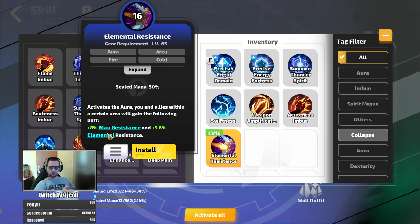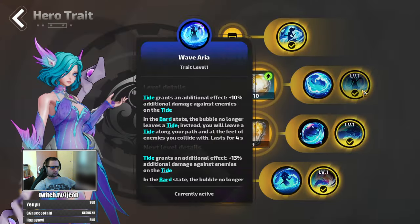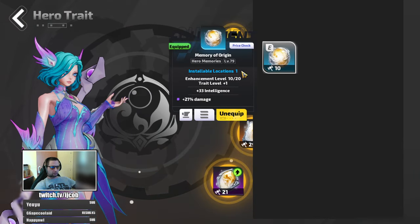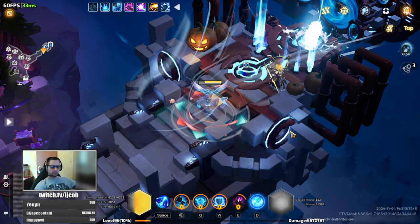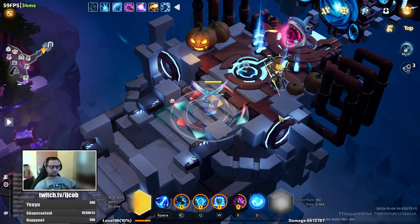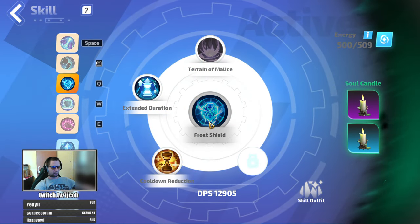Another source of maximum resistance would be your memories — you can get up to 2% maximum resistances from your memories, which gives you a lot of survivability.